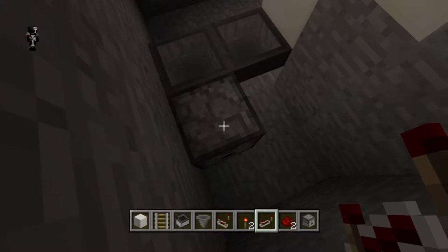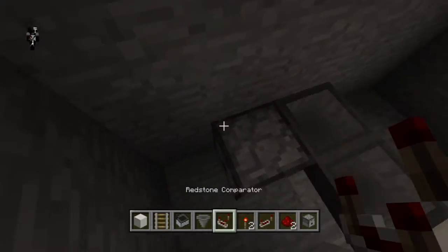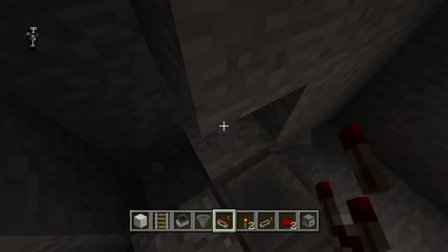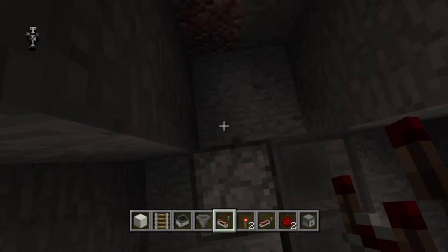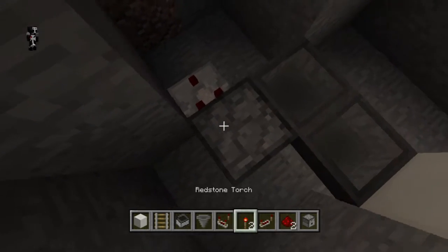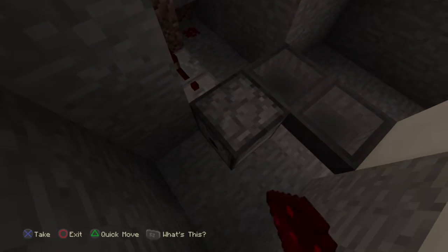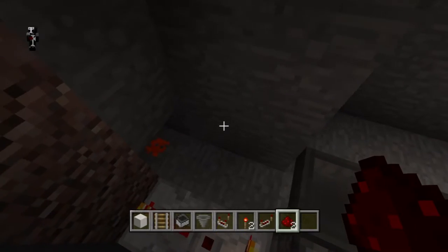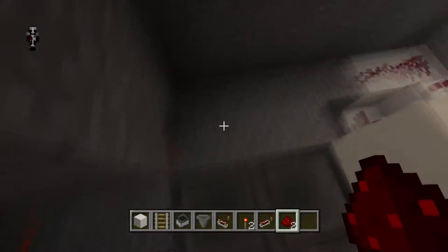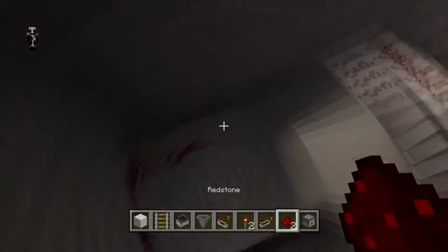The next thing we need to do is connect this dispenser to that torch, so when there's an item in the dispenser it turns off the torch. To do that we're going to set a comparator up on the dispenser, and then we'll need to put a repeater into that, because the signal strength will be very weak otherwise. A comparator measures how many items, not just whether there's an item — it's not just a yes or no thing. I'll speed this part of the video up — it's just me connecting the redstone to a point where it turns off the torch.